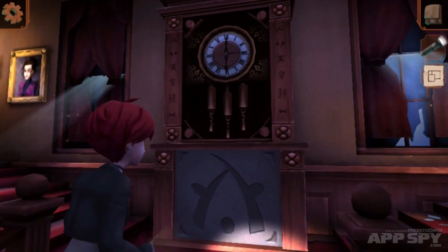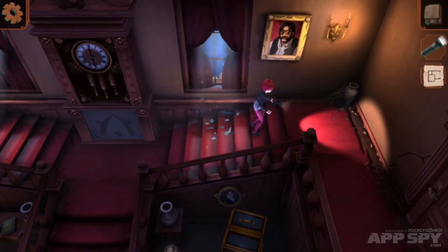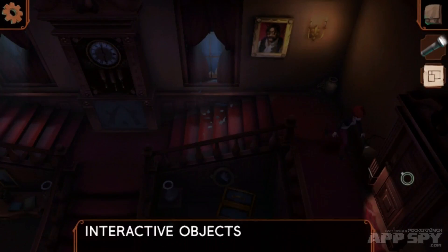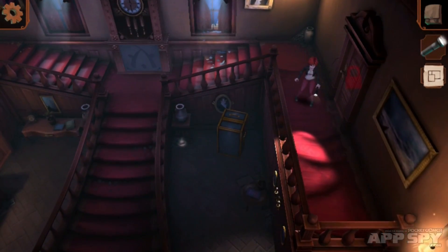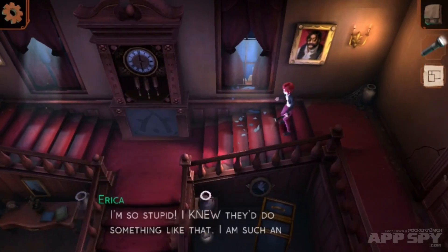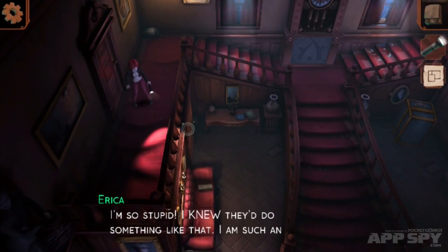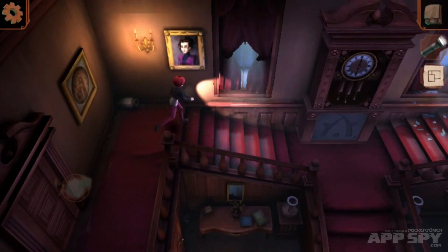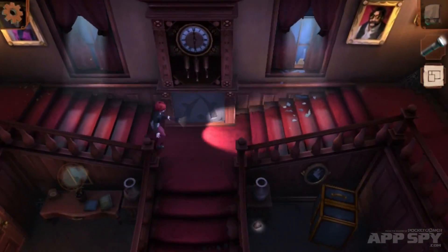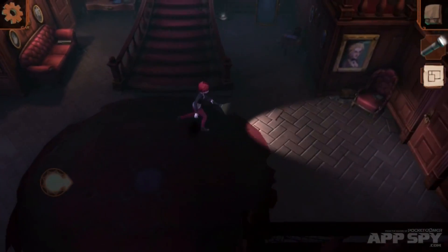You're playing as Erica, and you have been led into a creepy, abandoned-looking house. These two mean girls have been like, 'Oh, you should totally check this out,' and you get locked in. You've got a flashlight and quite good lighting effects, using the virtual stick to wander around. I'm going to go over here and see if I can open this door just by tapping on it.